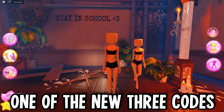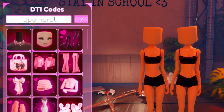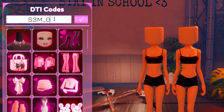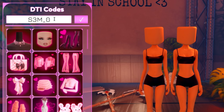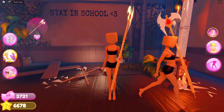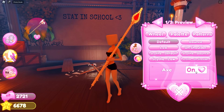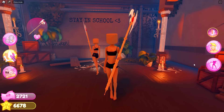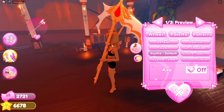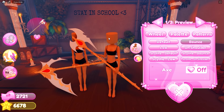In one of the new three codes, there is an axe you can actually get. If you put in the code, which is Sam underscore 0wen underscore yay — where the O is actually a zero — oh my gosh, this thing is really cool. Look at all the toggles: there is a low toggle where you're holding it like that, and there's also a side which is default, side low, and then there's a bounce.